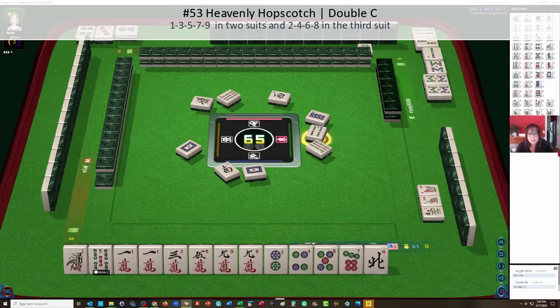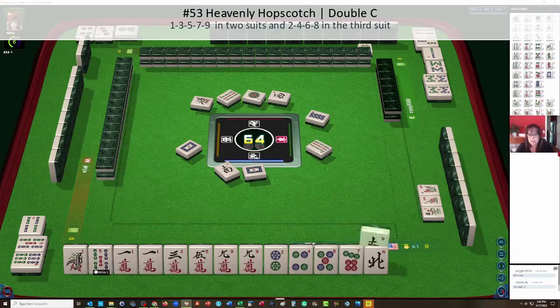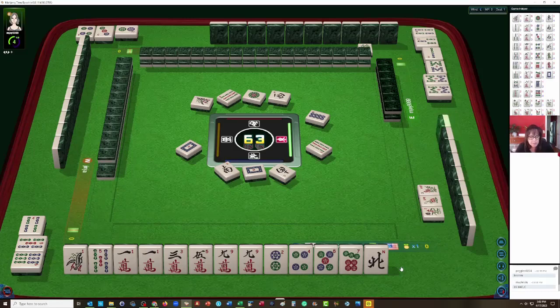We could also try for heavenly hopscotch — one dot. North and south, we need a pair of winds or dragons with hopscotch. Let's let the south go, south wind. If we do hopscotch, we need a pair of winds or dragons, so that's why I want to keep that north.